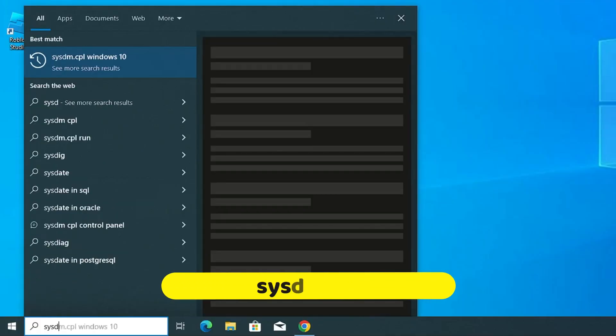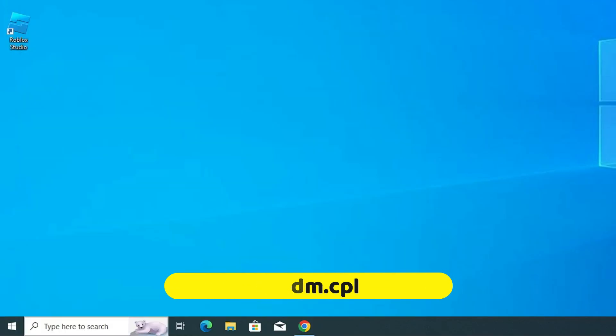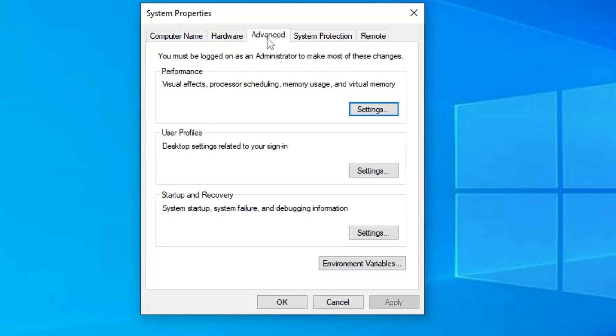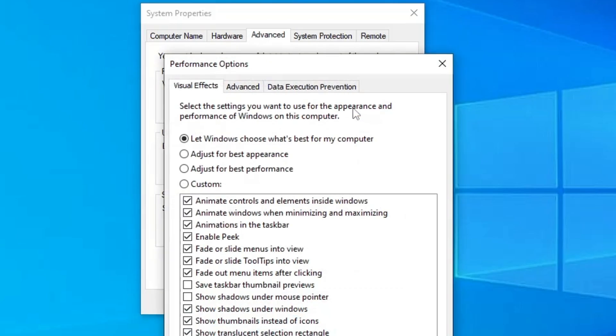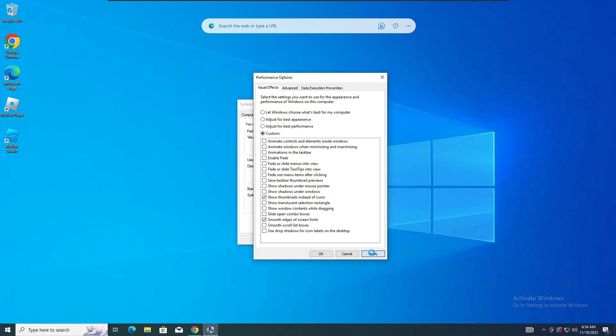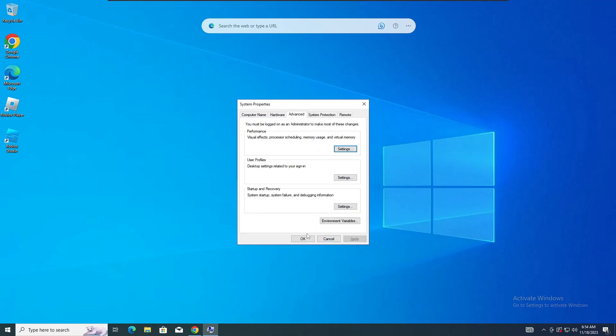Click on Windows Search, type 'sysdm.cpl', and hit Enter. The System Properties will open. Click on the Advanced tab, and under Performance click Settings. Instead of letting Windows choose, select the third option: Adjust for Best Performance. This disables all animations. However, re-check 'Show thumbnails instead of icons' and 'Smooth edges of screen fonts'. Then click Apply and OK, and close it.